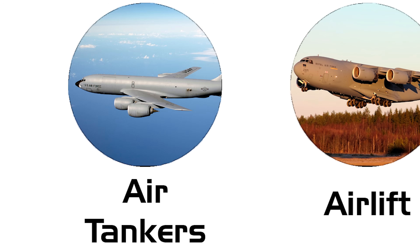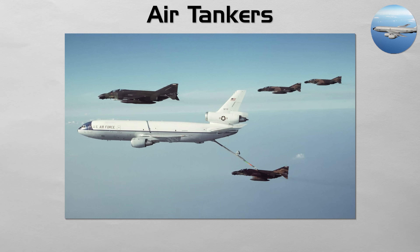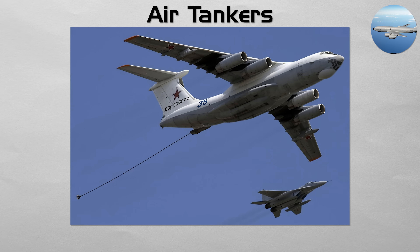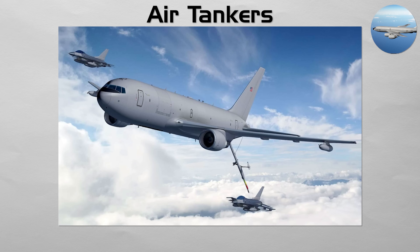Air Tankers. These are the flying gas stations that give an air force its global reach. An aerial refueling tanker is a large aircraft, often based on a commercial airliner, that is equipped with specialized pods and booms to transfer fuel to other aircraft in midair. This allows fighter jets, bombers, and transport planes to fly much farther than their internal fuel would allow, enabling intercontinental deployments and long-duration combat patrols. The American KC-135 StratoTanker and the new KC-46 Pegasus are the workhorses of this fleet.